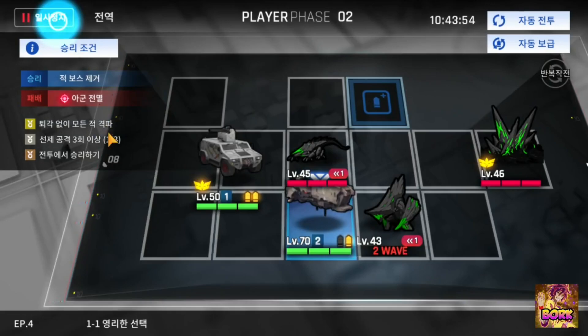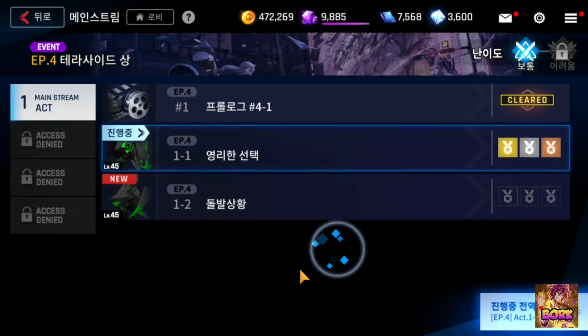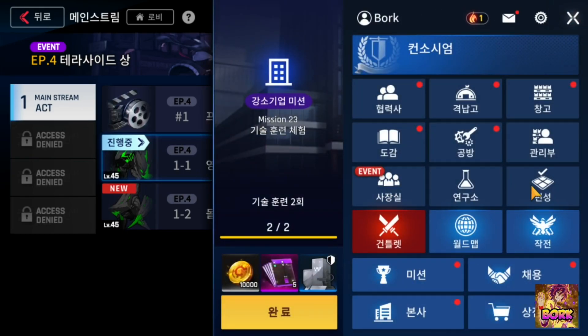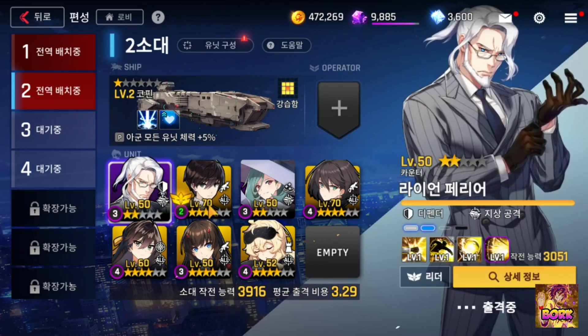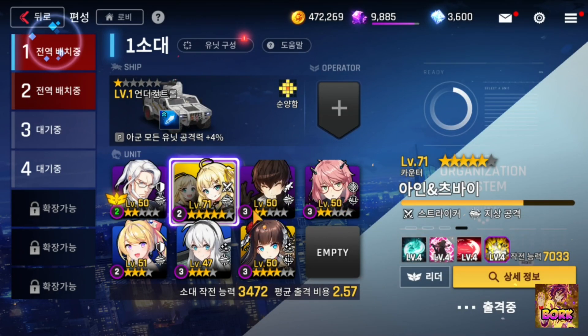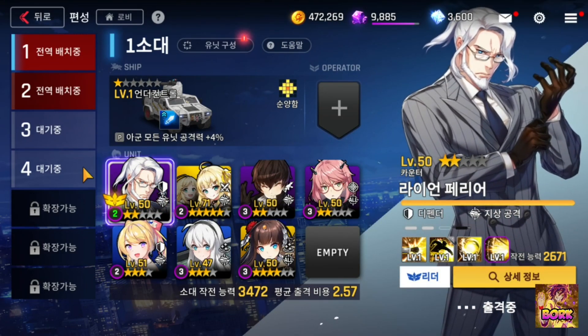Now for one more team tip: with only four units per team, make sure to have at least one tank or one character that can act as a tank. Kyle can act as a tank for one team. On my number one team, my acting tank is a particular unit — he's absolutely amazing, so don't sleep on him.